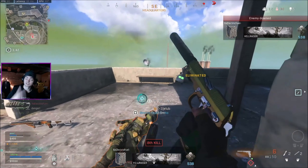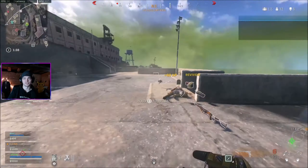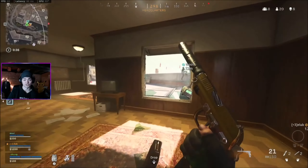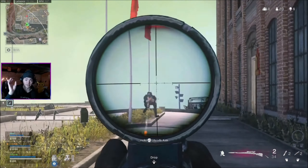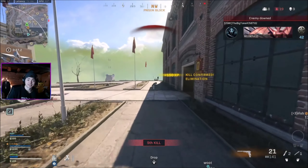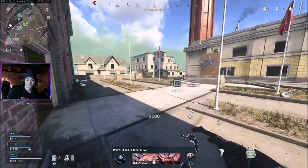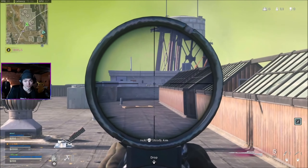Second tip is about aiming. When it comes to learning your bullet drop, there's really no way to do this other than practicing and taking shots to get used to it. Once you're comfortable with the bullet drop, you can figure out where you need to aim above a person depending on how far they seem to be. Don't be afraid to take shots and practice so you can get comfortable with that bullet drop.